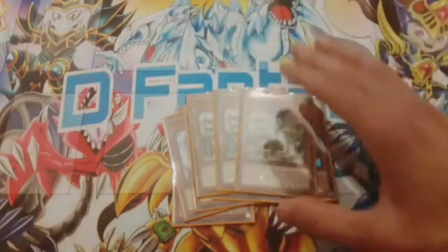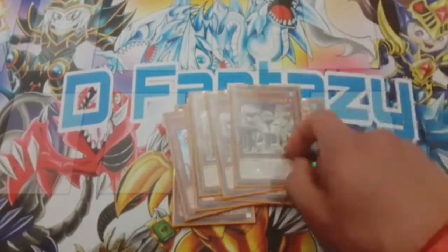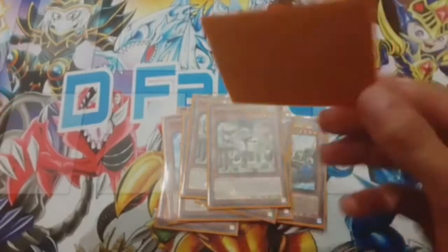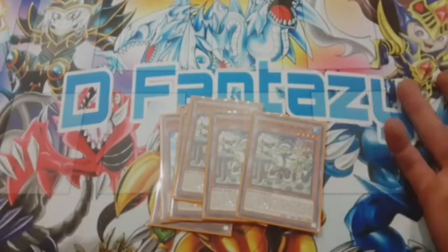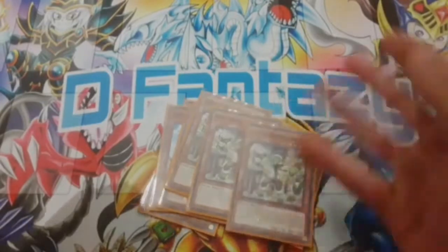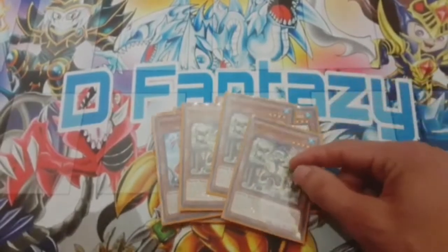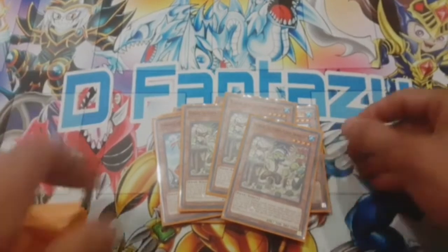Next is Blue Beard — you can argue whether to play two or three; I've been playing three to max out on monsters. He's a level four free special summon if you control another Plunder monster. If he gets sent from field or hand to the grave you discard a card to draw, which lets you cycle out dead cards. For example, if you're going up against a control deck and have a dead Nibiru in hand, you can ditch it for an extra card. He's also level four, which is good for rank four XYZ plays.